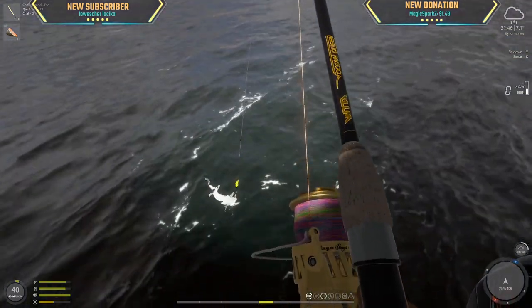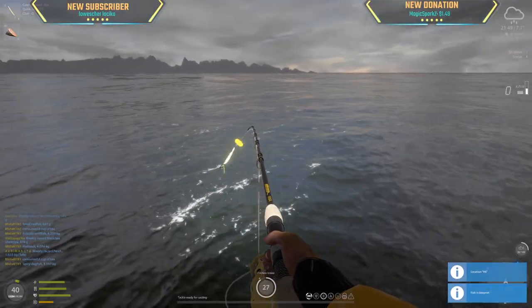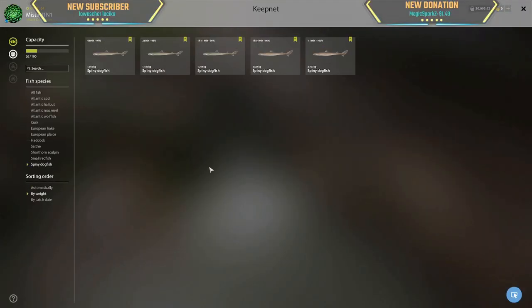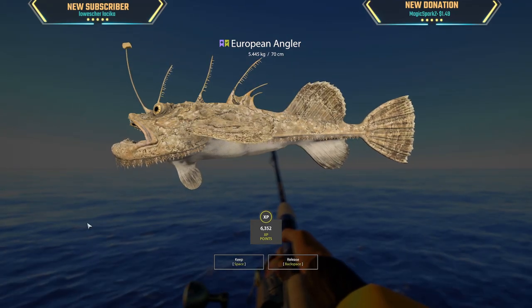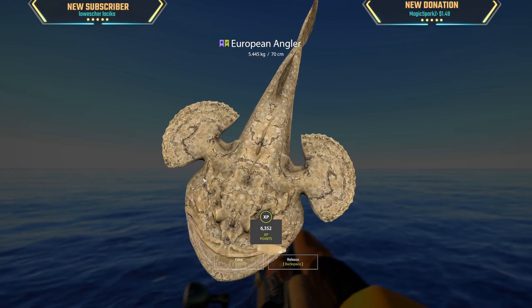3.1 kg spiny dogfish — we got a lot today: 1.1, 1.2, 2.5, 3.2. Can we get a dogfish trophy today? I hope so. Yes! It is a tiny little angler sadly.